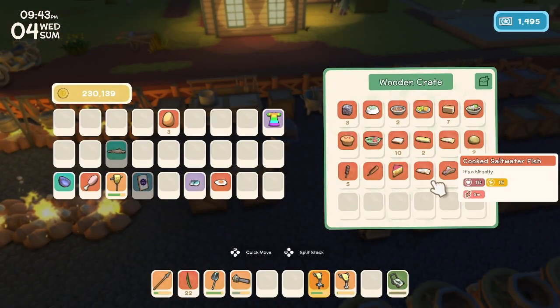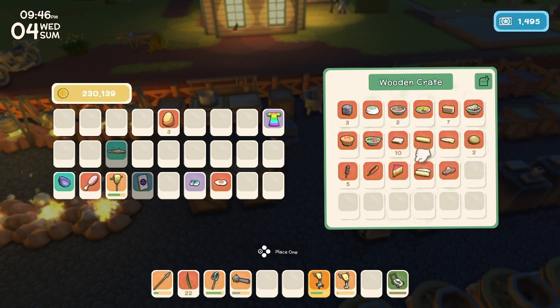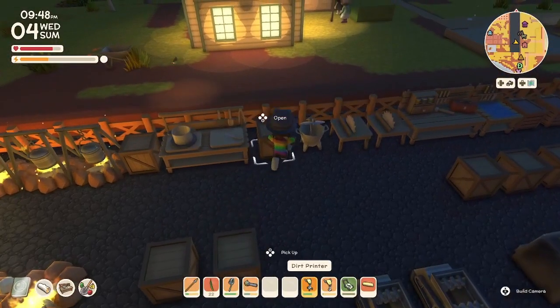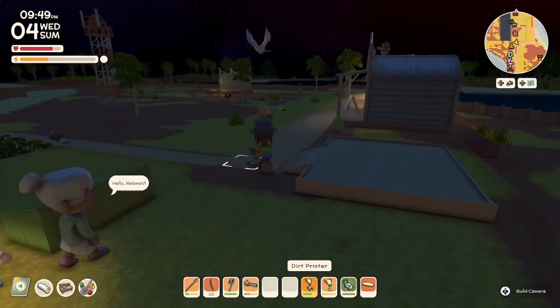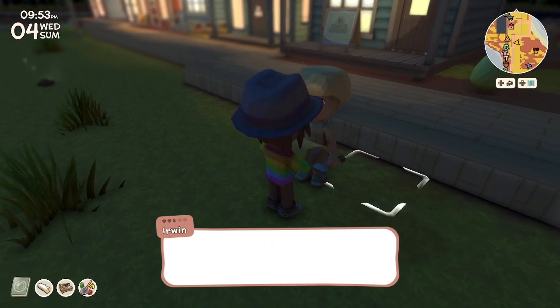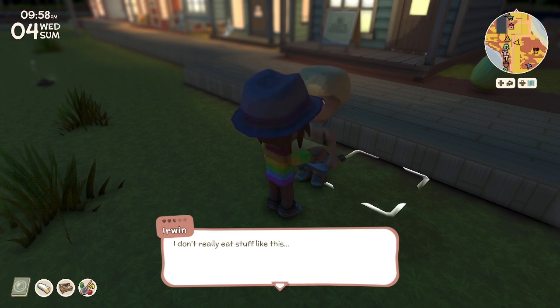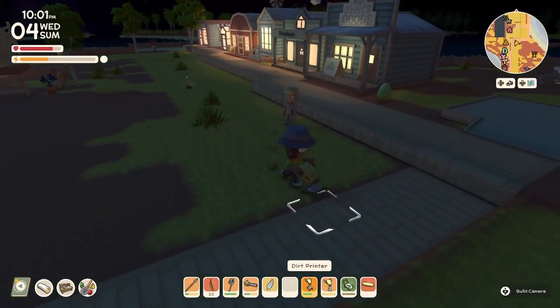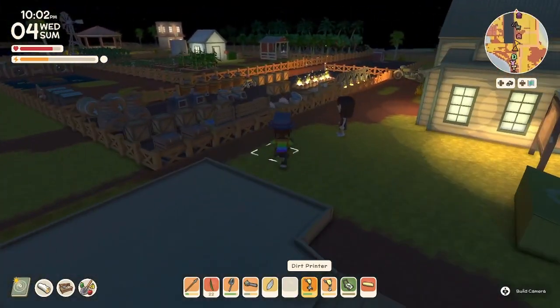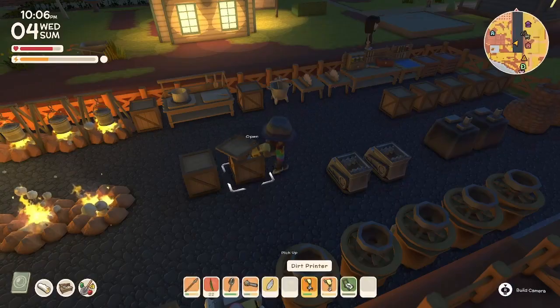Let's grab a sausage roll - surely he'd like that. Hey Erwin, never enough time in a day, is there. This is for you. 'Oh, you found me something to eat.' I did, I hope you like it. 'I don't really eat stuff like this, you can have this back.' Oh, I'm sorry Erwin. So he does not like eating meat. Well, that's disappointing. I guess we'll put that away.